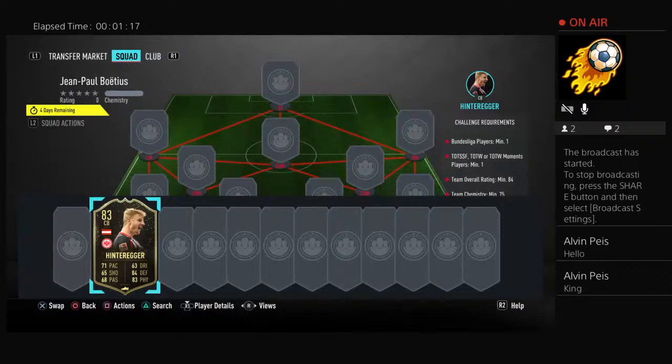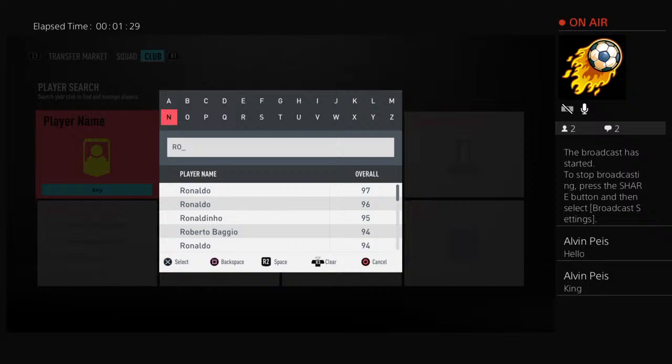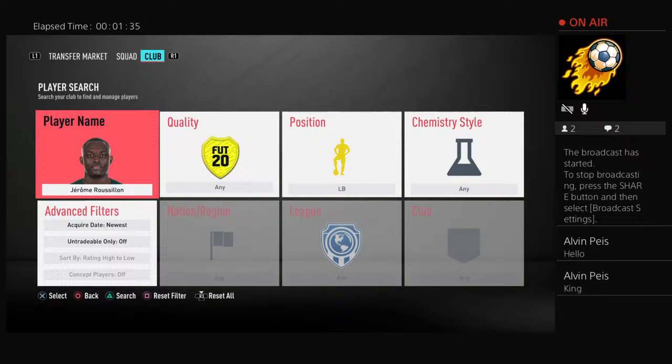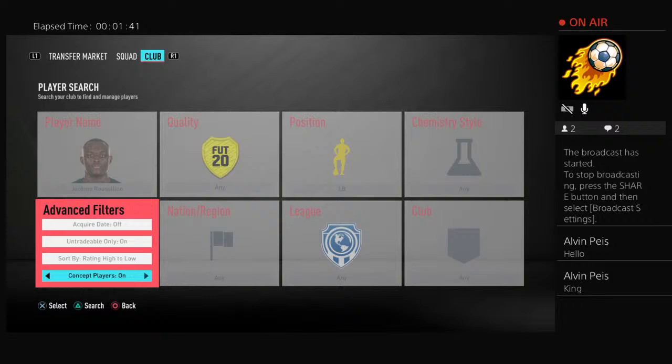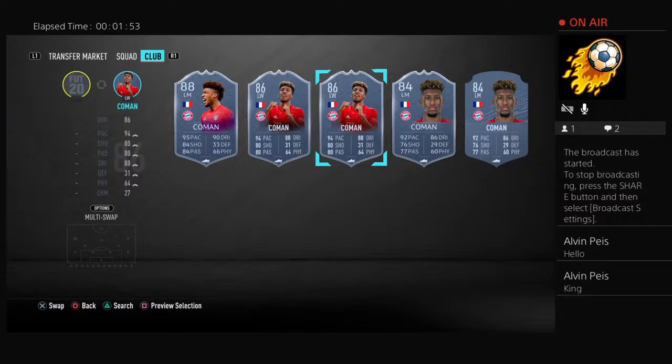We're going to start off with the Team of the Week card — according to Futbin he is the cheapest for now. Then at left back we have Roussillon from the Bundesliga, his 82-rated card. Then in left midfield we're going to have Coleman from Bayern Munich.